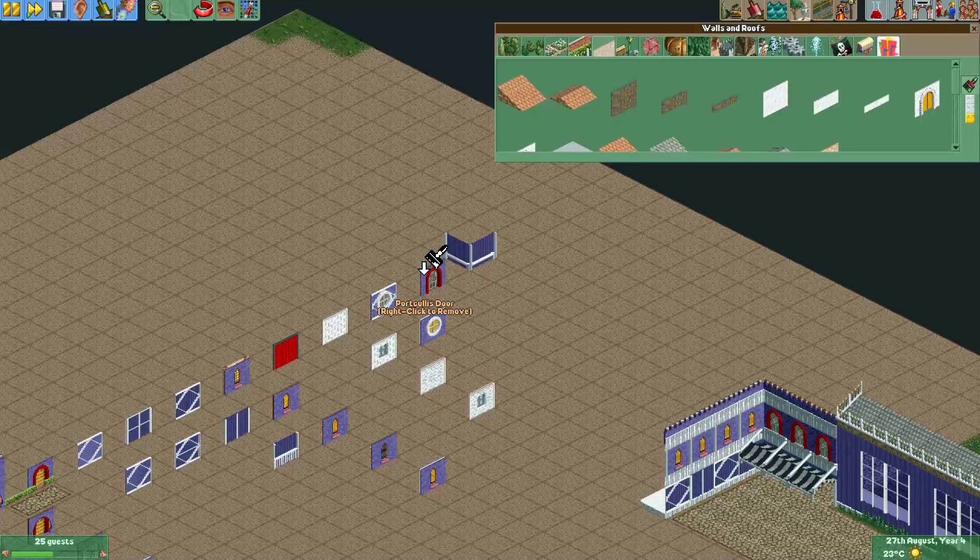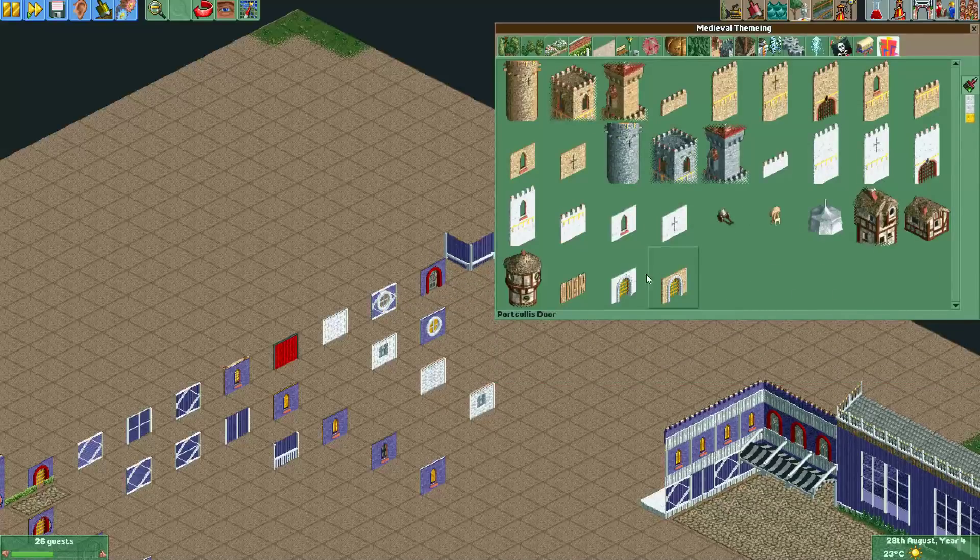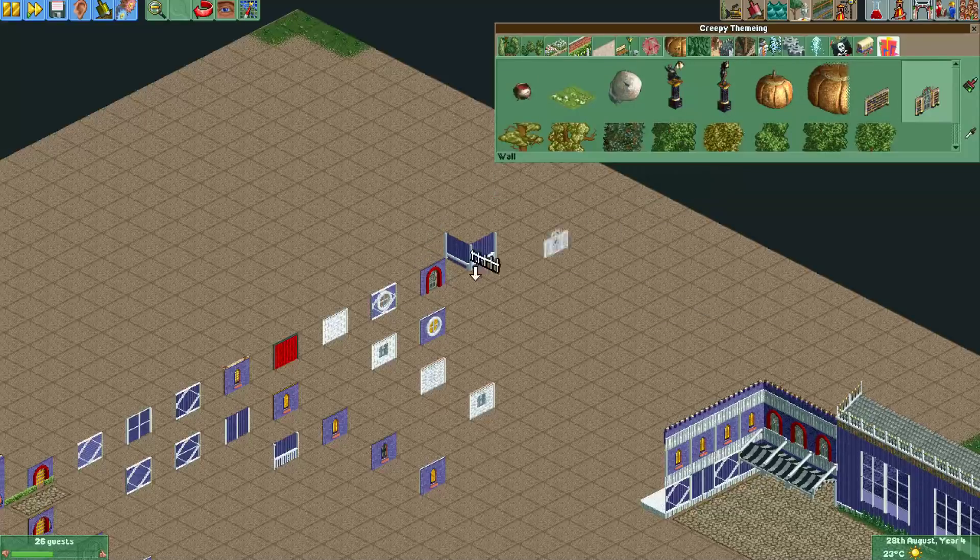Here's another one I like to use — I showed this in one of my last videos where I showed how to open doors. I opened one of these portcullis doors from the medieval set and then put one of these walls behind it from the creepy set, and that gives a really cool looking window.